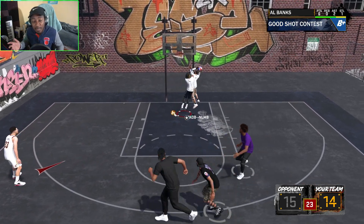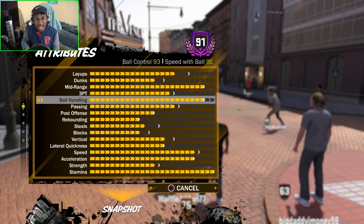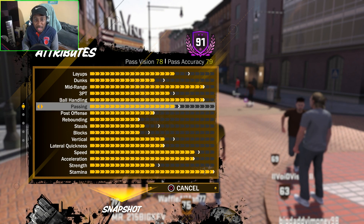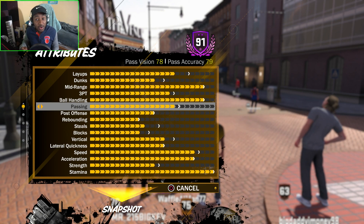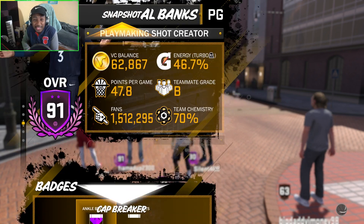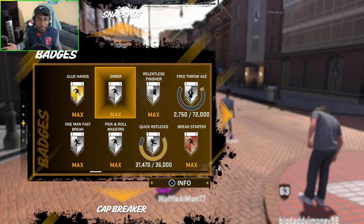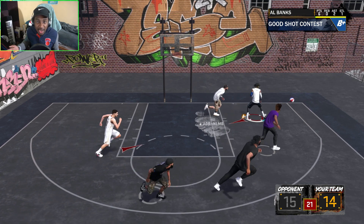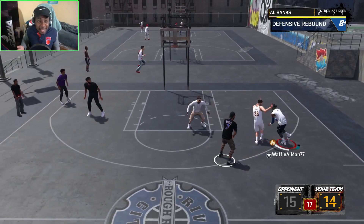A lot of people have been making playmaking shot creators because that's the build to go to. Not only do you get pretty good pass accuracy, you get great speed with ball at 92 or 93, and great speed at 93. A playmaking shot creator has three Hall of Fame badges — a slashing shot creator doesn't have any. A pure playmaker has five Hall of Fame badges, but the Hall of Fame badge a shot creator has is very important. Difficult Shots at Hall of Fame is really effective for the playmaking shot creator, especially with a 90 off-dribble shot — that build is a beast offensively.